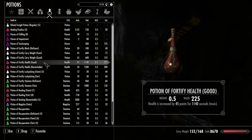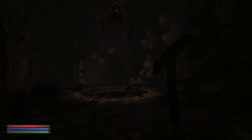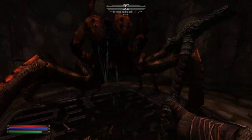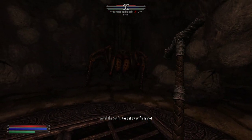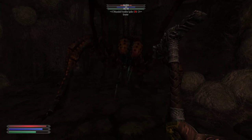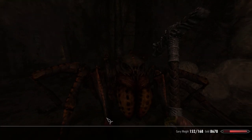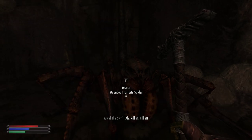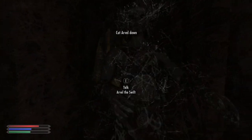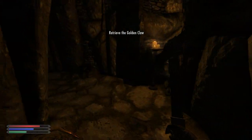Fortify health — I have a good and a remarkable. I'll pop the good right now; puts me at 244, not bad. Yeah, this thing's getting jacked up. So that was the frostbite spider. I'll take all that. I gotta make sure I have enough stamina left to power attack him. Okay — draugr time.